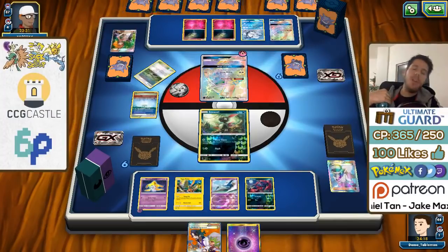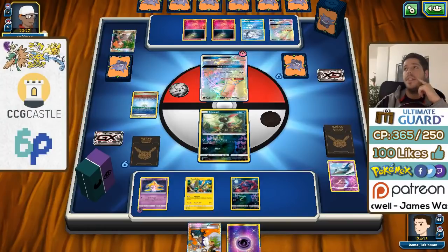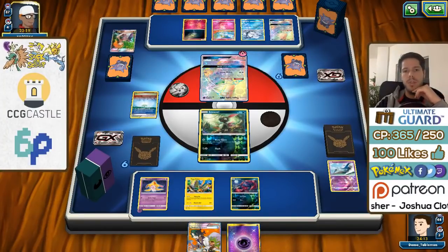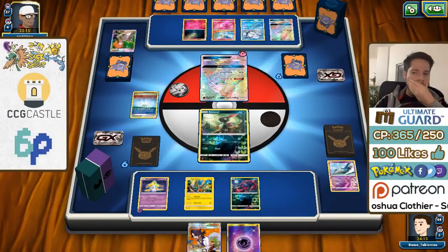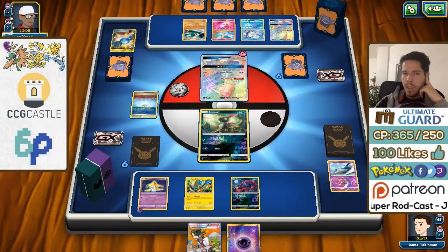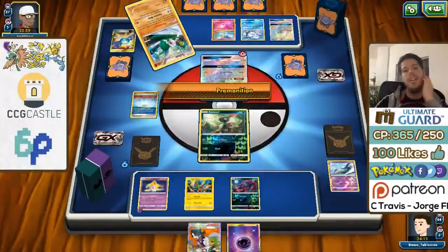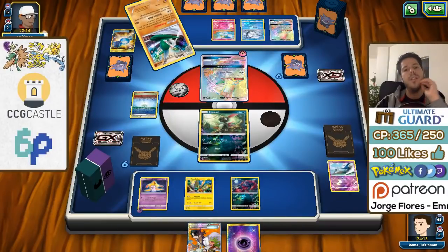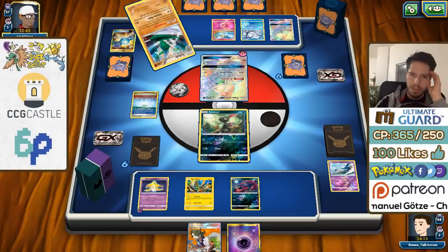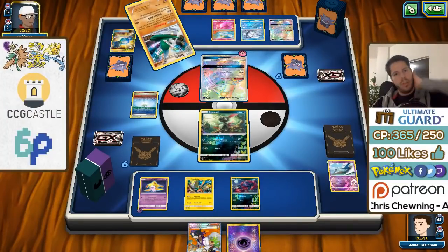I probably lost that earlier Spanish game because I benched Necrozma and then attacked with Weavile, damaging my own Necrozma — that cost me heavily. I really hope my opponent retreats into Vulpix here. Losing the Latios is not a big deal. Opponent goes for a Rare Candy into Gallade — Gallade can take down my Sneasel with a single DCE. Does he have the DCE and a supporter? He uses Premonition to check the top five cards of his deck.